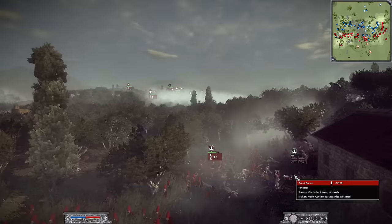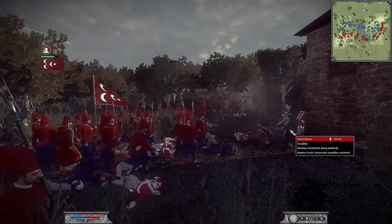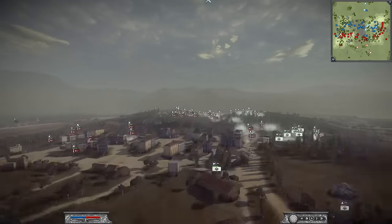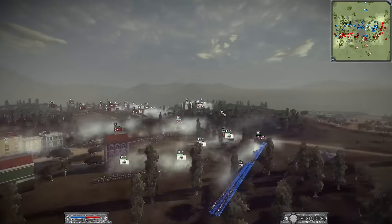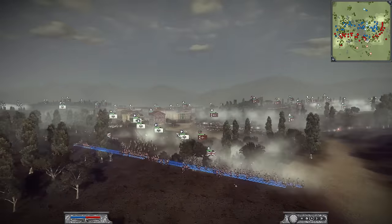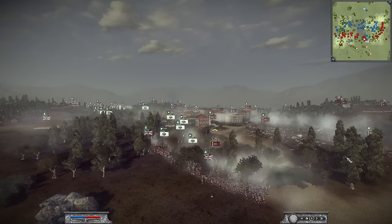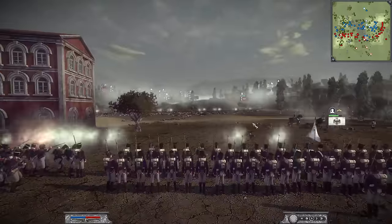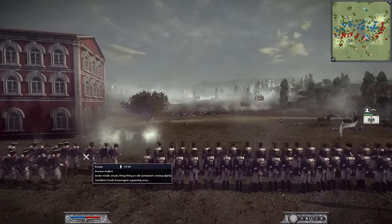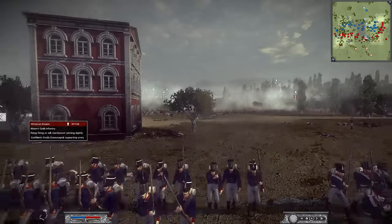Over here we have a melee engagement as well. Fencibles caught off guard and they do end up breaking — easy victory there for the Ottomans. But look at this — Deadly showing really good teamwork, sending over a couple of Highland Foot to make sure the Prussians secure this right flank. The musketeers are being forced back a little bit, but they are still somewhat holding their ground. You can see these Prussian Fusiliers engaging those Ottoman line infantry as they cross the field.